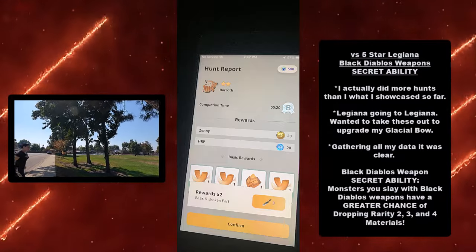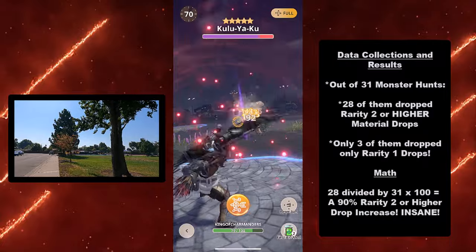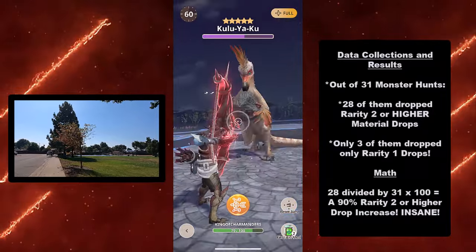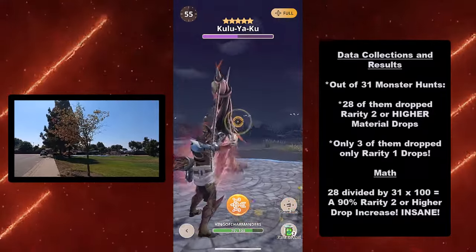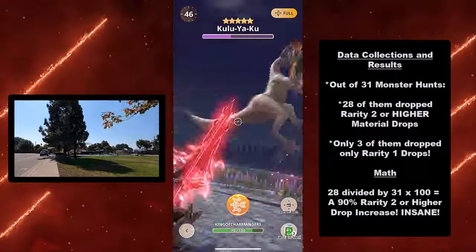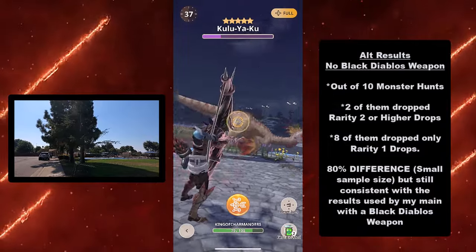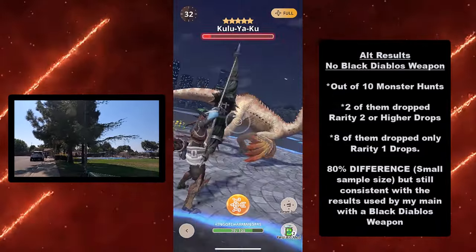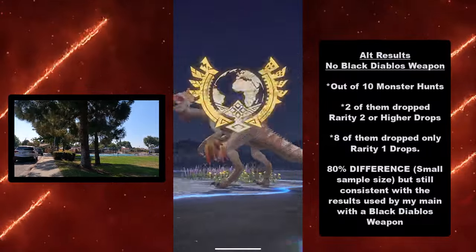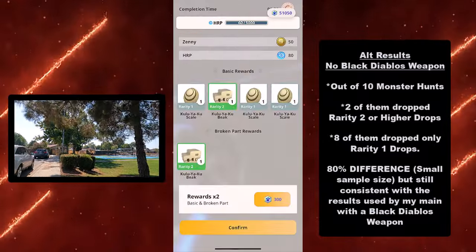This secret ability is freaking crazy. Here's my data collection and results: out of 31 monster hunts, 28 of them dropped rarity 2 or higher material drops, and only 3 dropped only rarity 1. That's 28 divided by 31 times 100 — a 90% rarity 2 or higher drop rate. My alt's results with no Black Diablos weapons: out of 10 monster hunts, only 2 dropped rarity 2 or higher, and 8 dropped only rarity 1. That's an 80% difference. This is a small sample size, but it's still consistent.